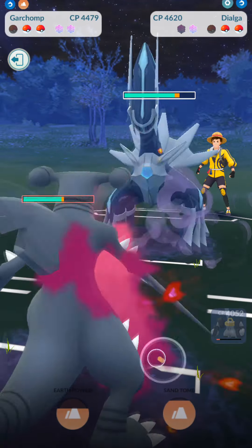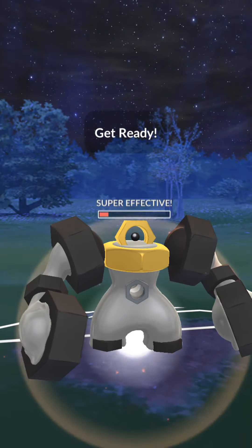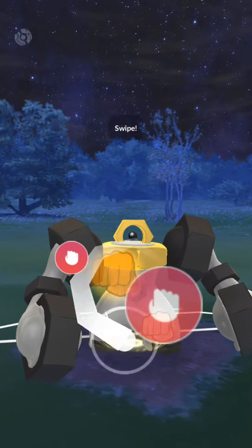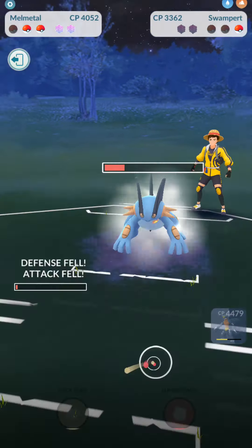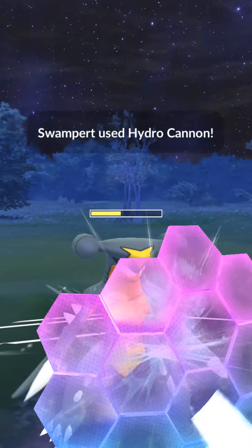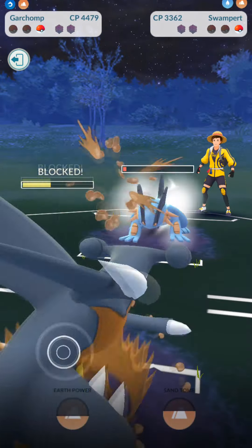I bring in Garchomp, they bring in Dialga. We go straight for a Sand Tomb — are they gonna shield it? Boom, they do. So we bring in Melmetal and fire off a Superpower — boom with a defense drop, takes it out. We get one more Superpower off before we get taken down. Chip damage takes us down and now it's just Swampert left. We have two shields so we shield both incoming moves, hit them with a Dragon Tail, they fire off the second one, we shield it, hit them with another Dragon Tail and that's gonna be game.